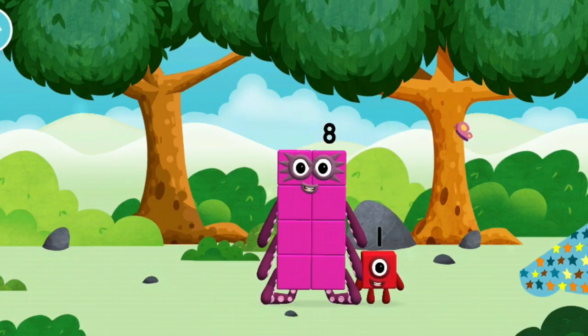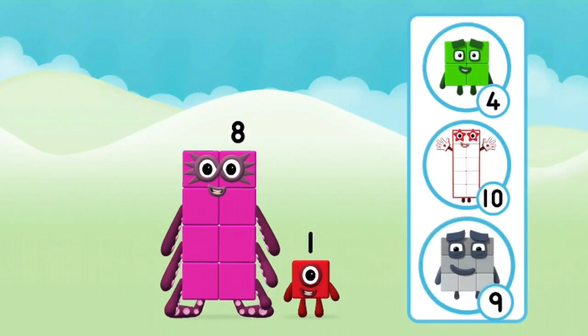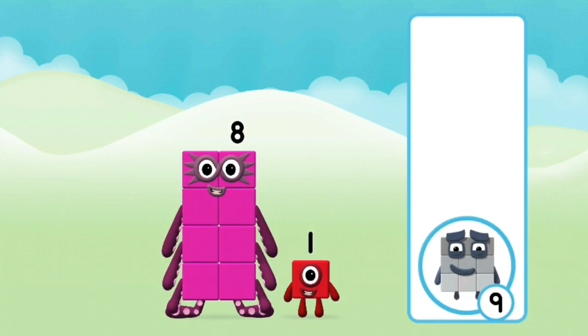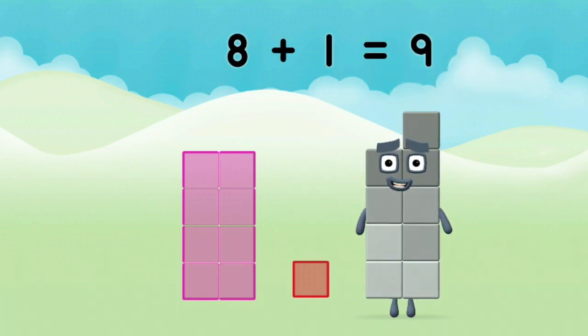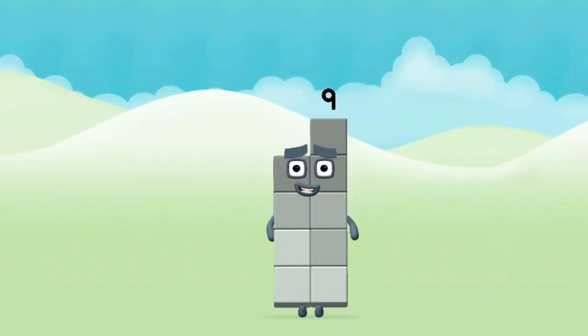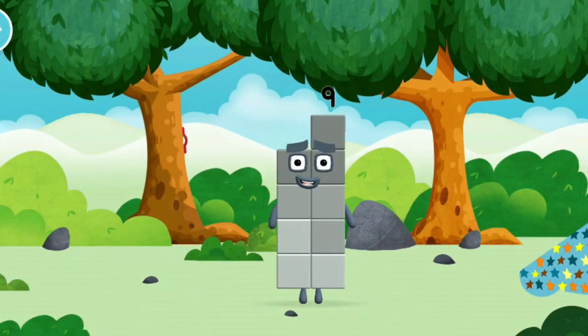Which number block is this? Which number block do you think adding these together will equal? That's right! Can you add the number blocks together? 8, 1 — 8 plus 1 equals 9! Number block 9! Well done! You made number block 9! You made a new number block!